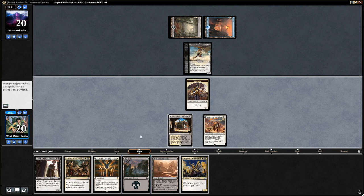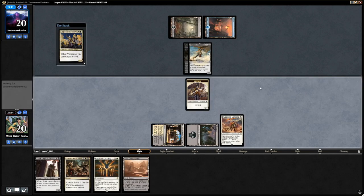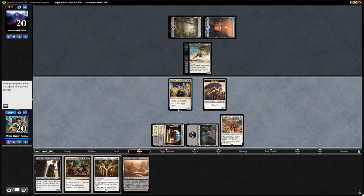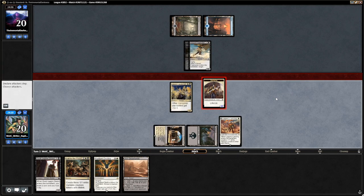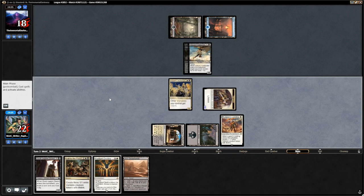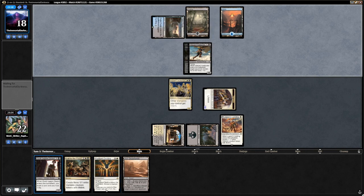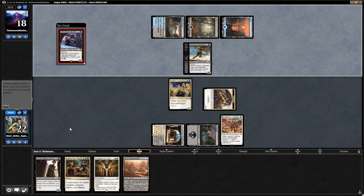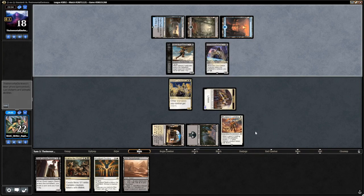That's actually the perfect draw — we can start attacking right away, because his creatures are more efficient than yours. Siphoner is a real problem if you don't have ways to make tokens. Now we have already 4 power on the board, could be 6 with the Radiant Destiny next turn. Depends if I want to play the Zealot first — I might want to play the Zealot so I can turn the Legion's Landing into a Danto.